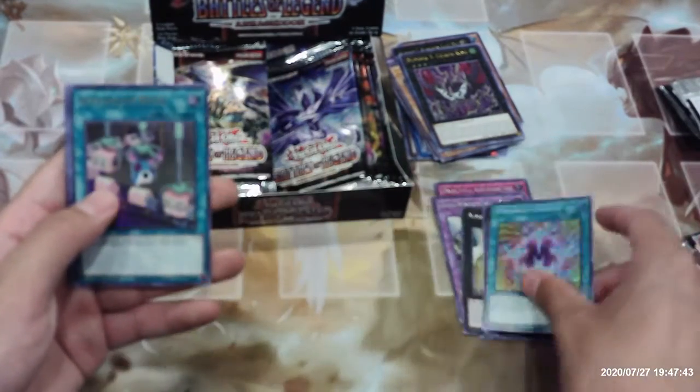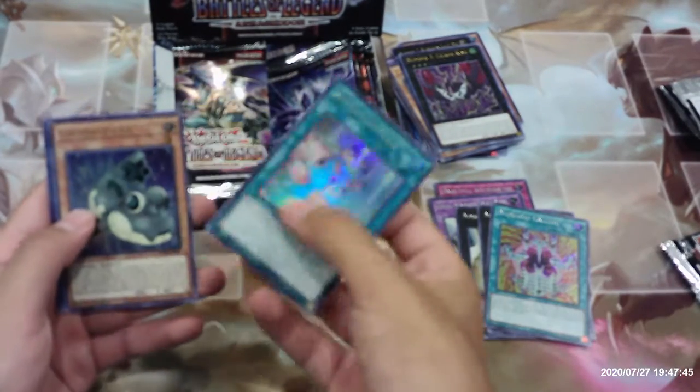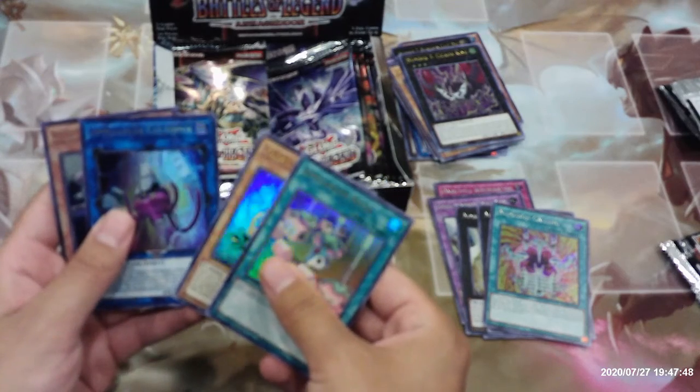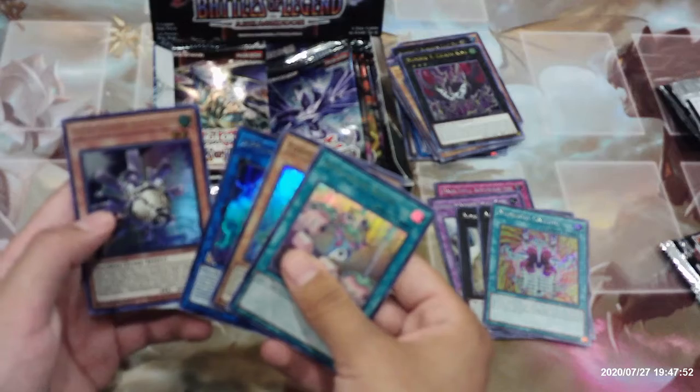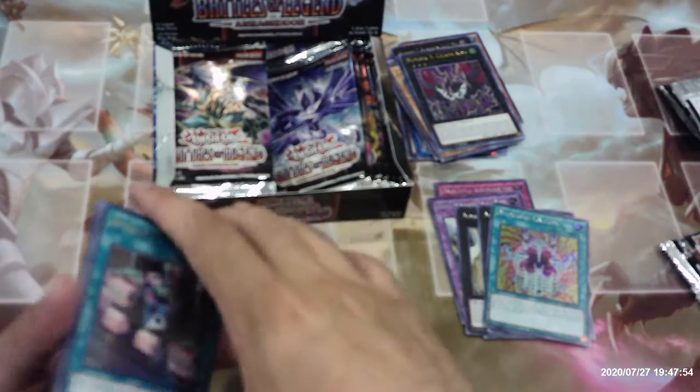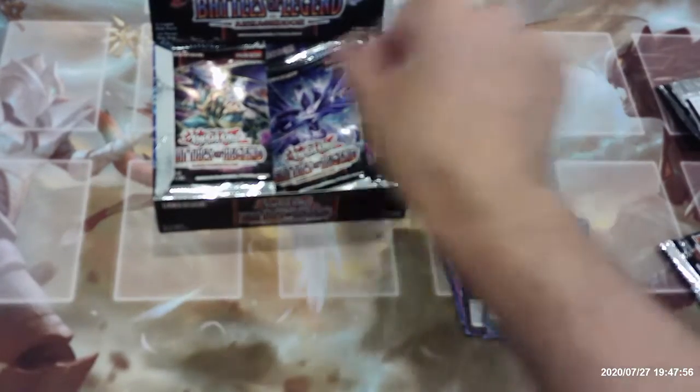Numeron Calling, Appliancer Reuse, Formud Skipper, Appliancer Celtopus, and Mecha Phantom Beast O-Lion. Another Numeron Calling too.